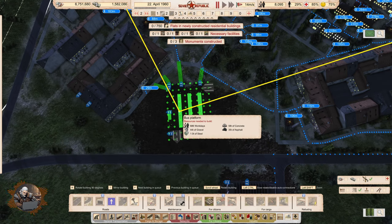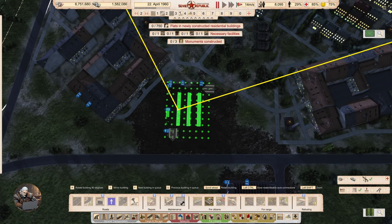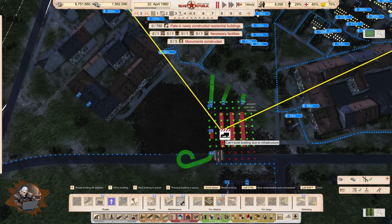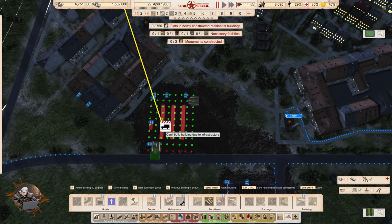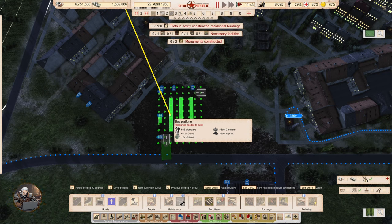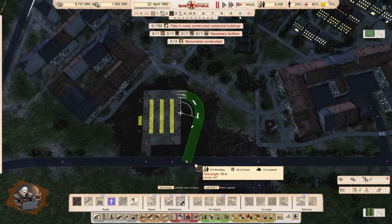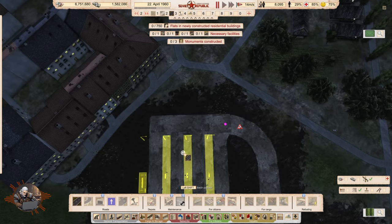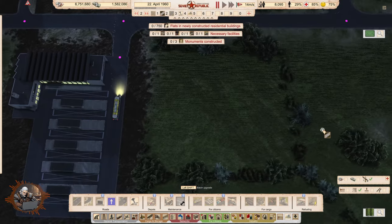I can pause the game for a moment because I want to plan this construction. Let's remove this and place our bus station here — entrance like that, with all of these footpaths on that side is perfect. I think like that it looks really nice. Now we need a road connection here. We need the footpaths too, but I'm not sure if they have to be built with my machinery at this point.